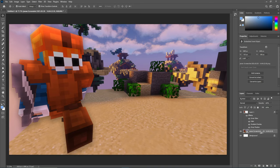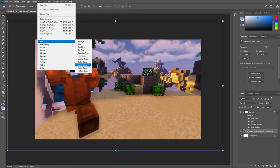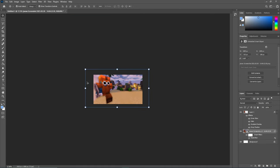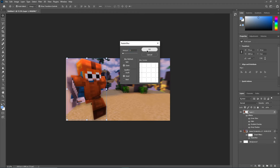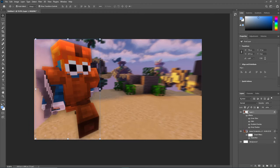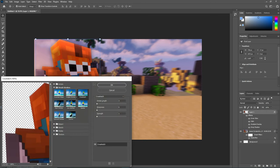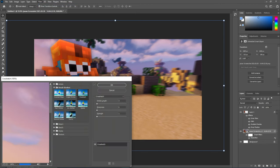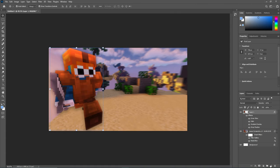Go into your background screenshot layer, go to Filter at the top, Blur, Radial Blur, Zoom, around four to five, then move the blur center to whichever side your character is on. You can even add this onto the character itself, just a little bit — maybe two. Then go to Filter, Filter Gallery, Crosshatch with settings three and one, then repeat that on the background layer.